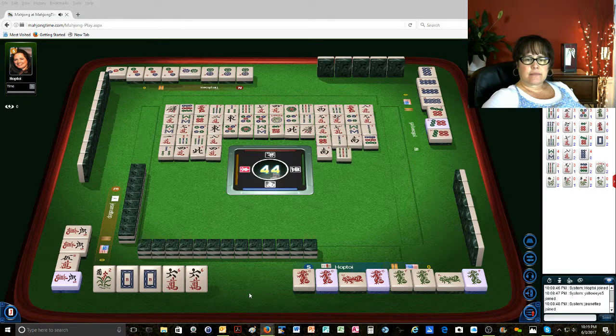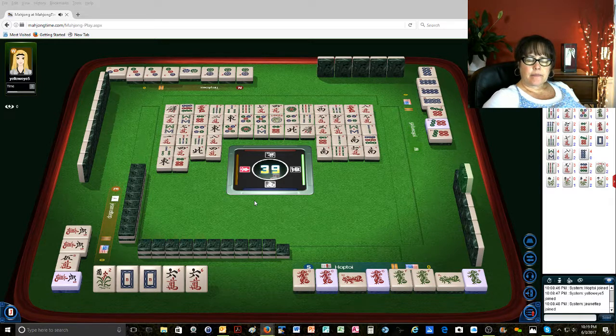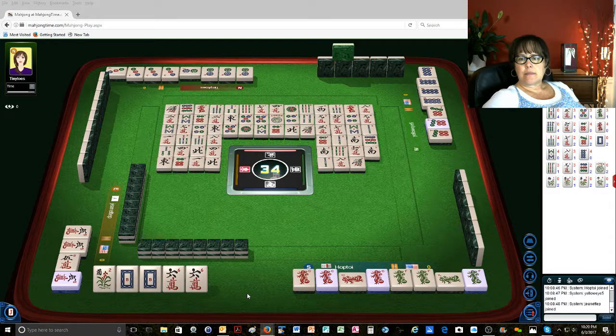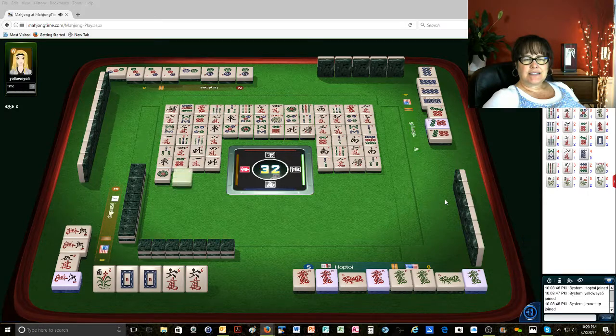I never would have gotten it. South wind — so I'm glad I did that. 9 bamboos. 6 characters. South wind — this 5 crack is available. East wind. That 7 dot is available too. 6 dots. 1 character. North wind. They're probably playing 5 bams and 6 bams. 2 bamboos. 8 characters. 1 bamboo. 3 bamboos — it would be nice to get that green dragon or the 5 crack. 1 dot. There's another 6 bam. 6 bamboos — oh shoot. Mahjong!